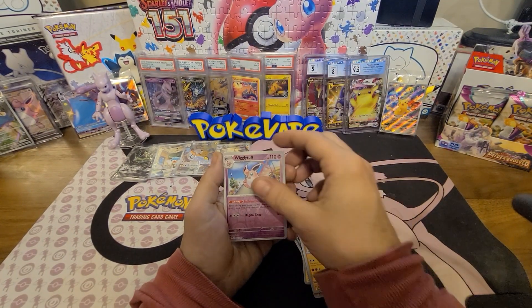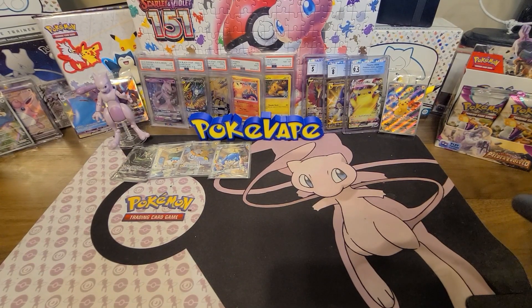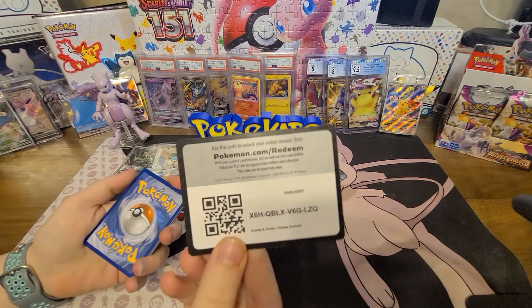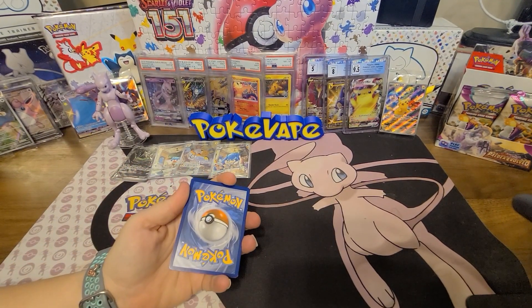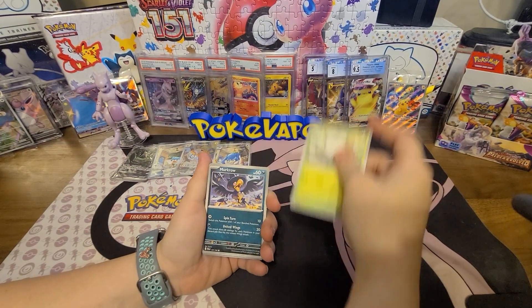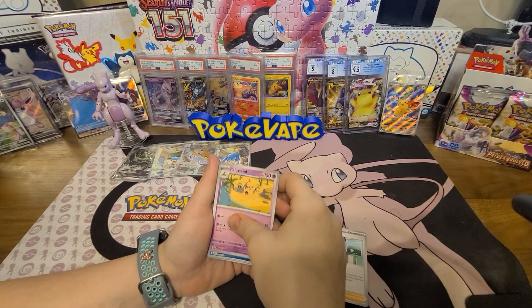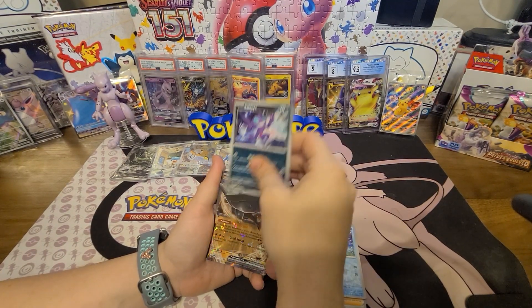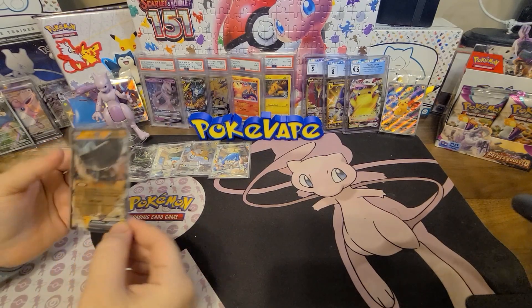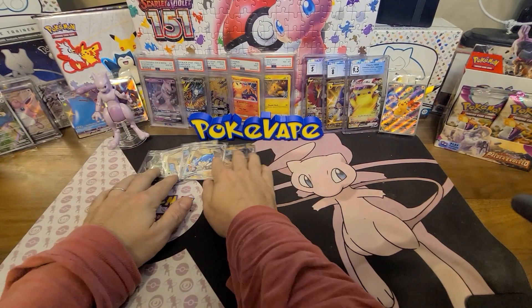I'm gonna go dark this time — psychic-water. We got a Palmy, a Larvitar, Dino, Sandygast, Bombirdier, Flamigo, Paldean Tauros, a reverse Wigglytuff, a Pikachu reverse, and a Slaking hollow. I like how they did all those different Tauroses. I'm going grass-electric — fighting again. Tarountula, Murkrow, Misdreavus, Sneasel, Skiploom, Dendra, Polisand, a Quaxwell reverse, a reverse Sableye, and a Ting-Lu EX — there's one of your cards with the stars. You like those star cards, the EXes.